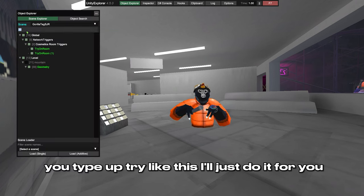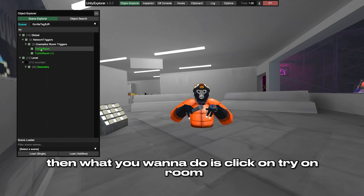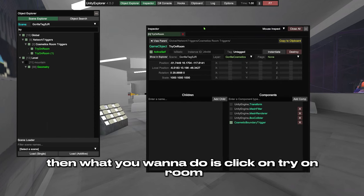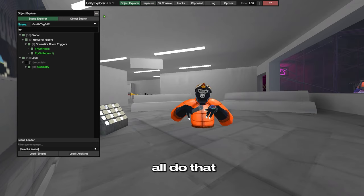You type up "try" — it just comes up with "try on room." Then what you want to do is click on "try on room." And you want to make the scale a thousand, a thousand, a thousand. Press enter. Press close all.